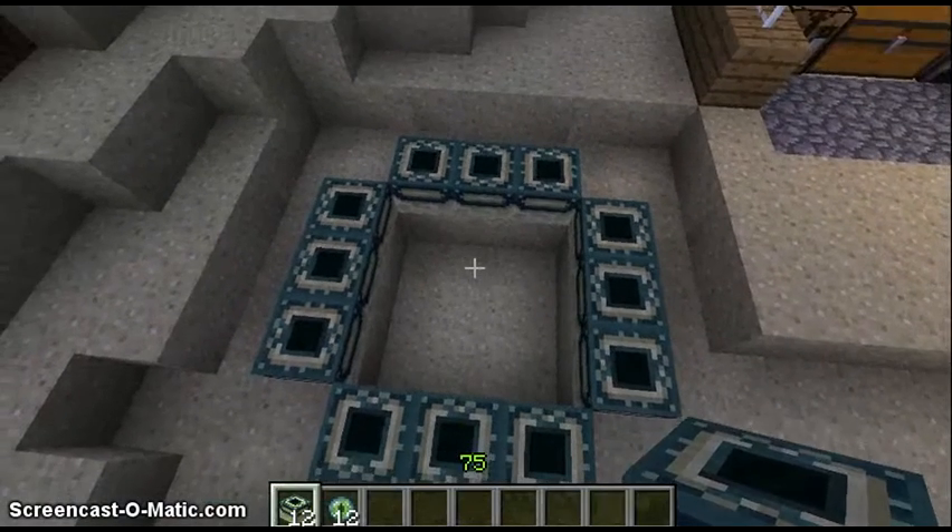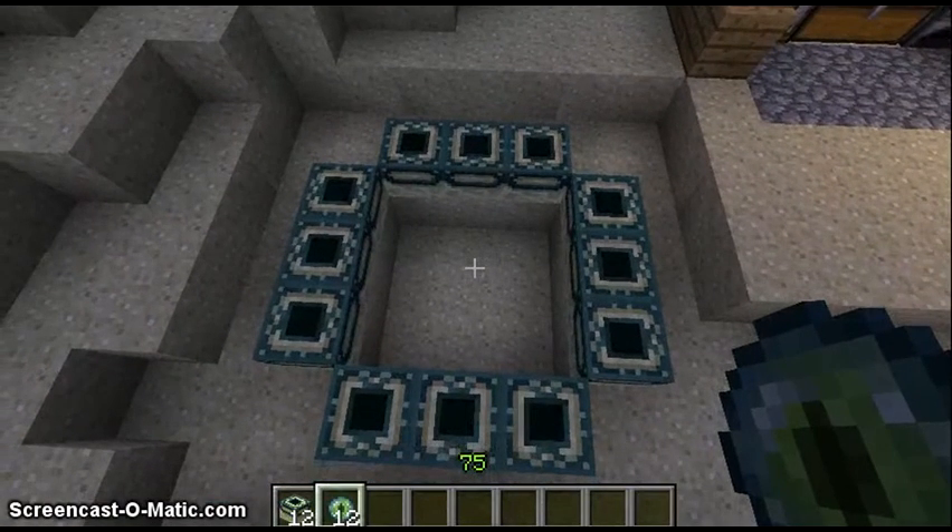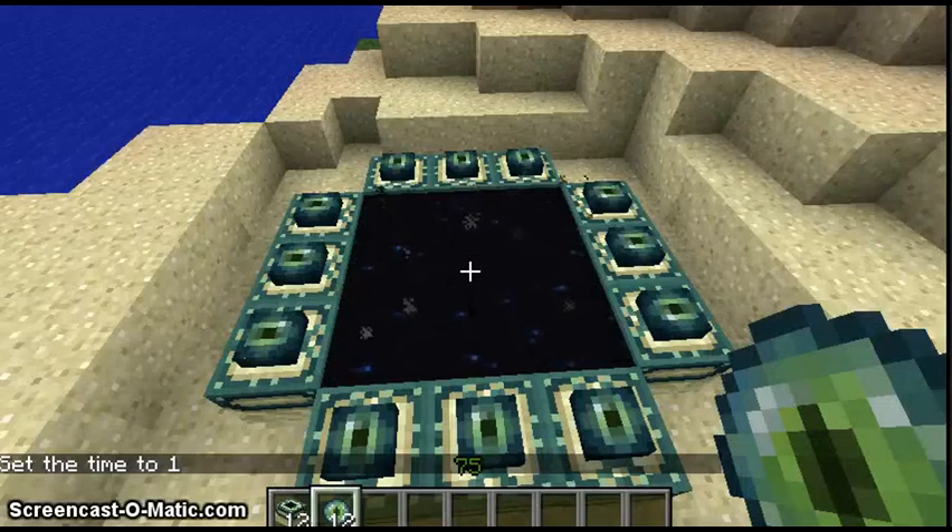The next thing you want to do is grab your eye of ender and place them on each of your ender frames. And there you have it — your ender portal.